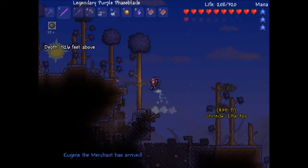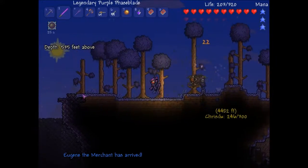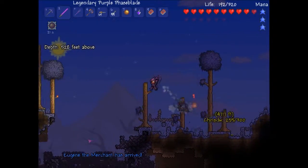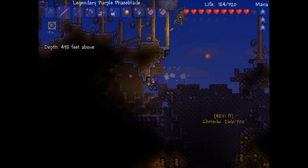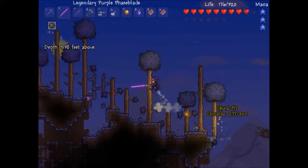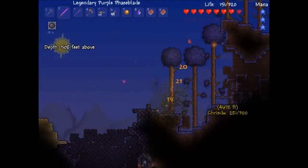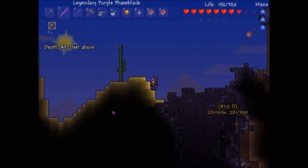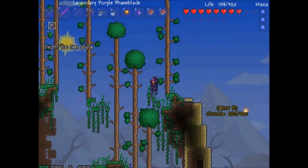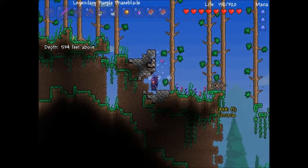Douche! You've got to be joking, mate. What's wrong with Eugene? Stupid name. I found the remains of the meteorite. How lovely. I'm tempted to just use my other gravitation potion. That's a really bad idea, because then I won't be able to get to the floating island.